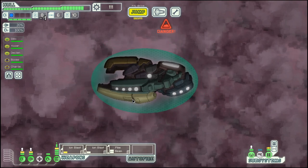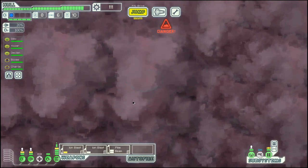Hello boys and girls! My name is Otzesty, and welcome back to episode 3 of season 21 of my FTL series in the Zoltan Cruiser Layout B.